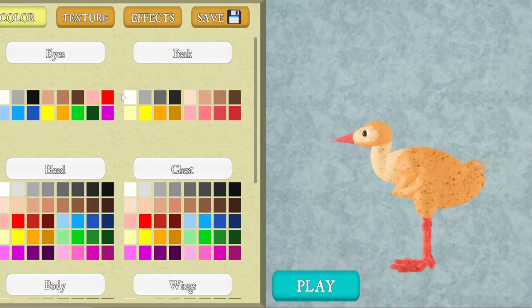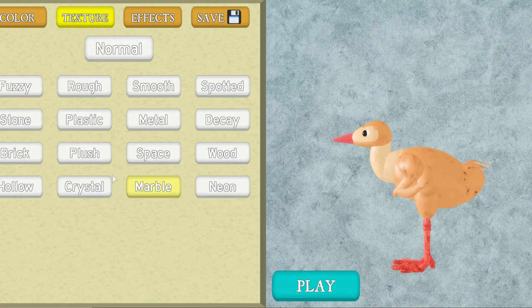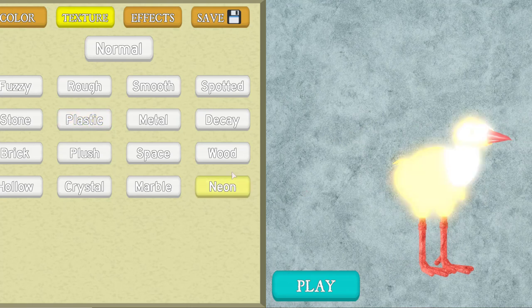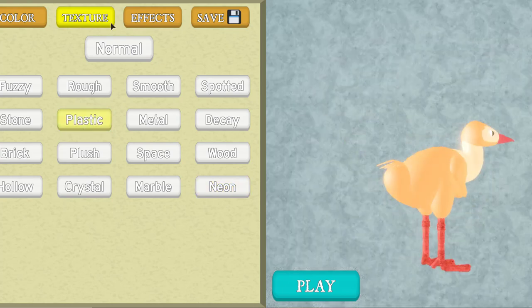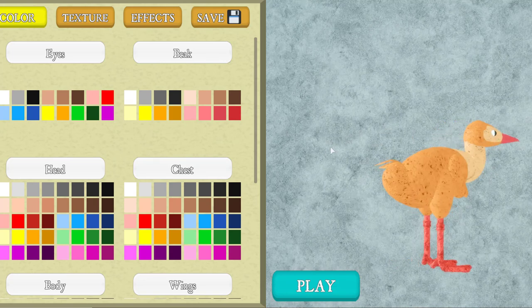Okay, let's colour it. Honestly, I kind of like how it looks, so I'm just going to change the texture. Maybe if I go plastic — oh, that hurts my eyes. Let's just keep it normal. Instead of making custom colours — oh, that hurts my eyes — yeah, let's make it our own colours. You know what, I'm going to keep it.